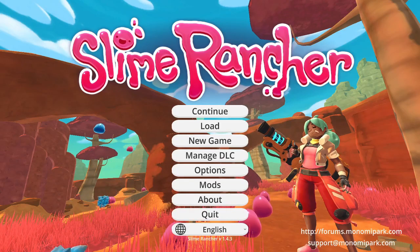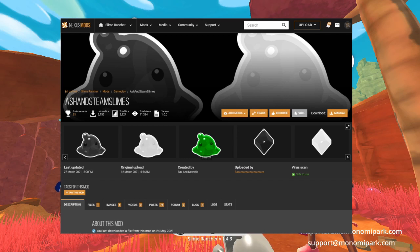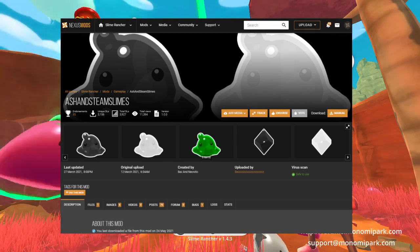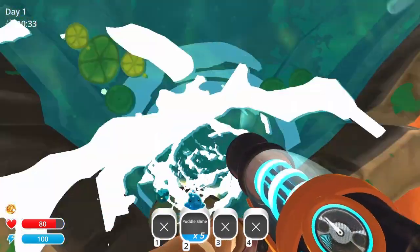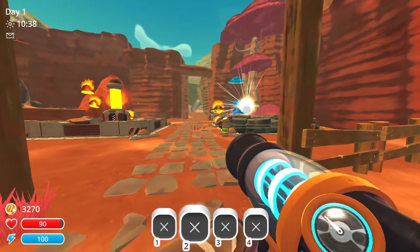Hi, I'm Rockan, and today I'm going to be showing you the Ash, Steam, and Acid Slimes mod for Slime Rancher. This is a cool little mod that adds three new slimes to the game. As well as adding the new slimes, this mod alters the way that Puddle and Fire Slimes behave in the game.